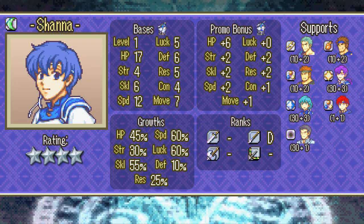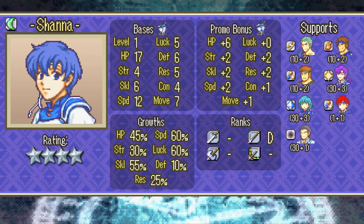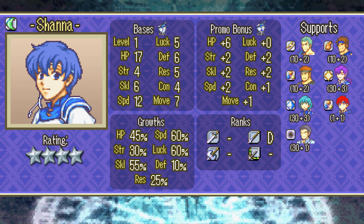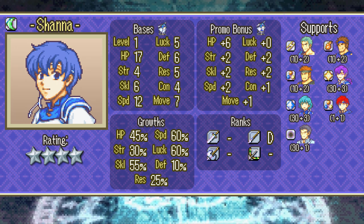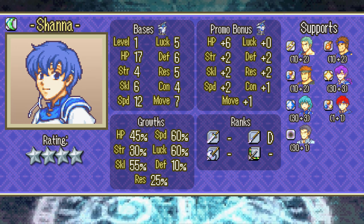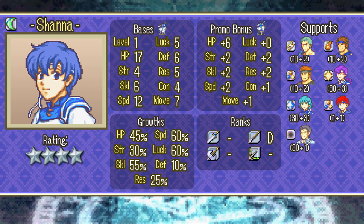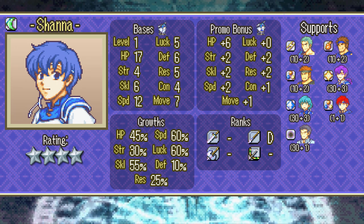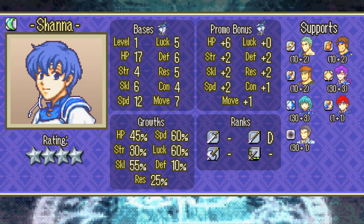Shanna is your first Pegasus Knight. While her damage output and durability are poor, her flying allows excellent mobility — she can traverse impassable terrain and rescue-drop units into position. It's hard for Shanna to get kills in the early game due to the large amount of axe users and archers walking about, but it's not impossible. You just have to carefully set up kills for her. If you do decide to train her, she will become useful in combat eventually, especially after she promotes and can wield swords. It all depends on how much you're willing to invest — she won't let you down.